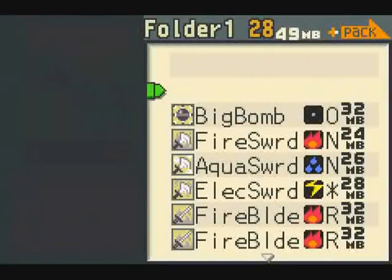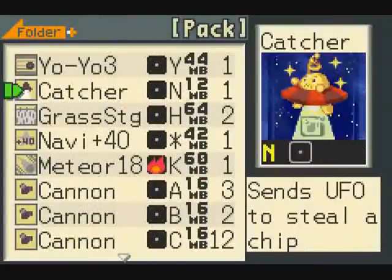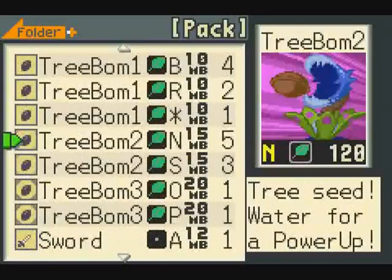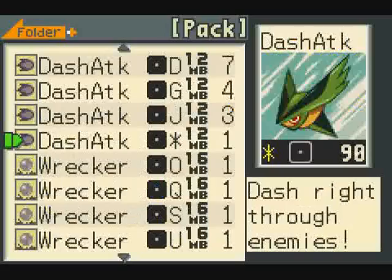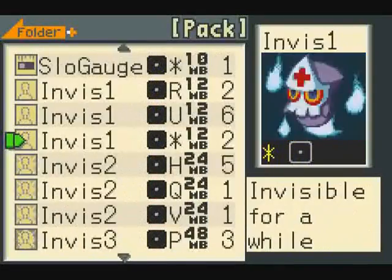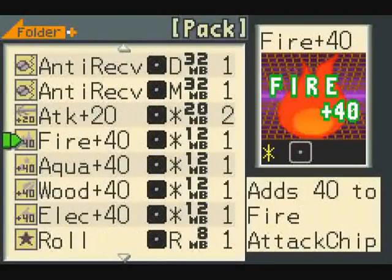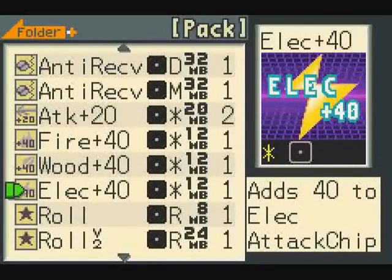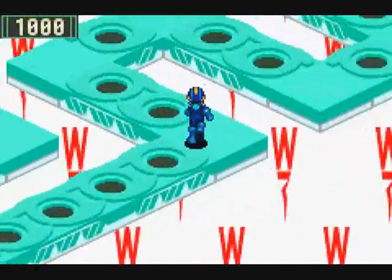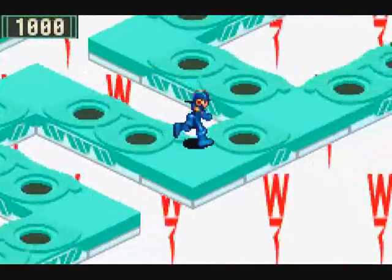Let's get rid of these. Put in Navi Plus 40, then go way down here - I know they're in here somewhere. Further down... there they are. Aqua Plus 40 and Elec Plus 40. That seems like a good setup, so let's continue on our merry little way.